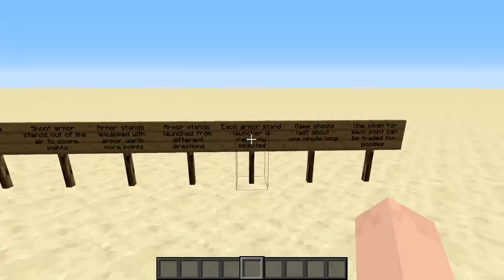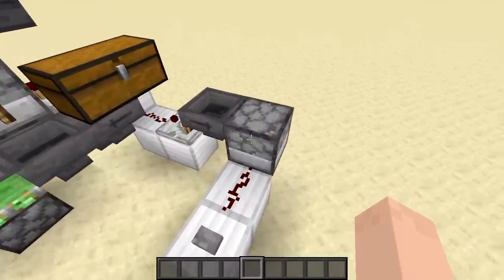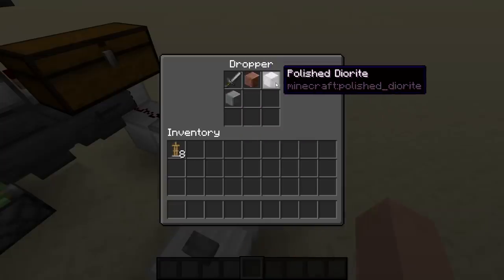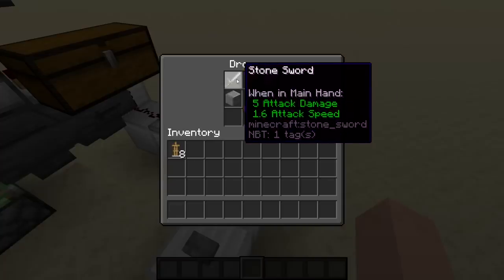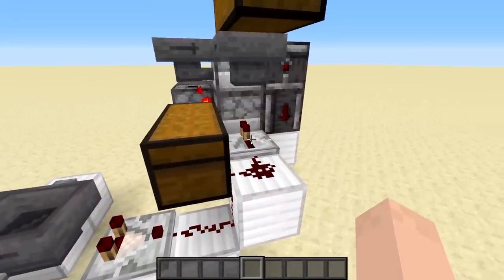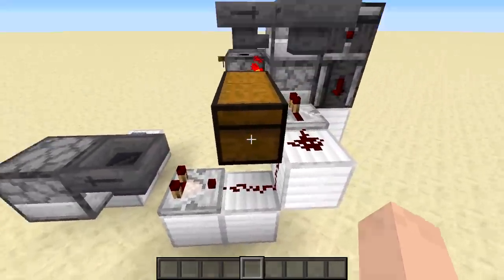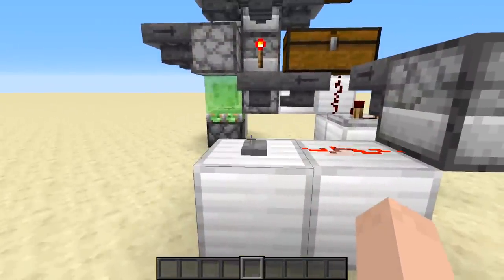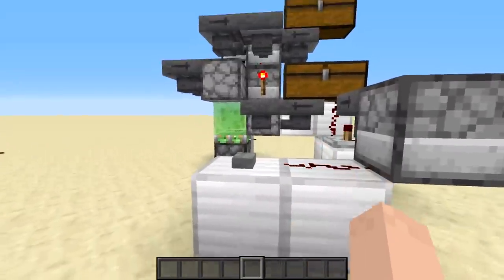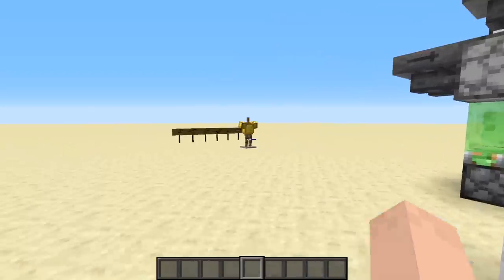We need our armor stand launchers to fire off randomly, and we can do that using a dropper-hopper combination with a comparator coming off it. As we signal to the dropper, it randomly selects one of four items — if it selects the stone sword (which is not stackable), it gives a slightly longer signal to the redstone line, just enough to reach the repeater and trigger a launch. If one of the regular blocks makes its way into the hopper, the signal dies short and doesn't set it off. So we have a one in four chance of firing — and we can get lucky with armor too.